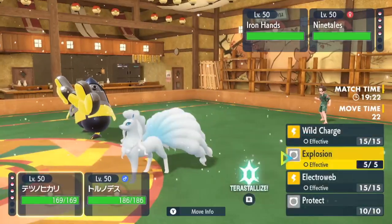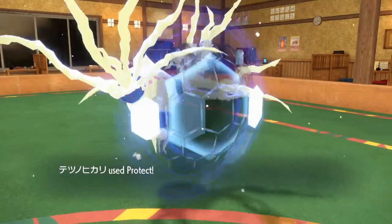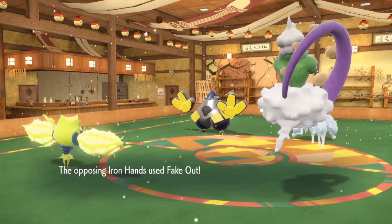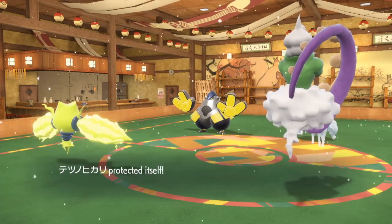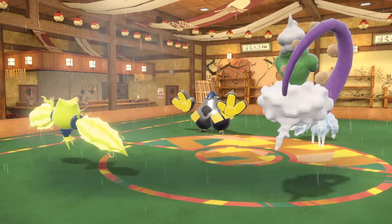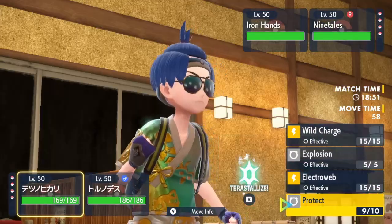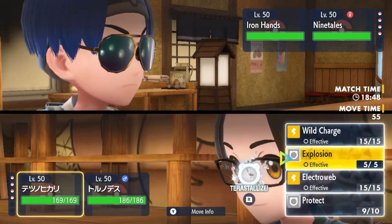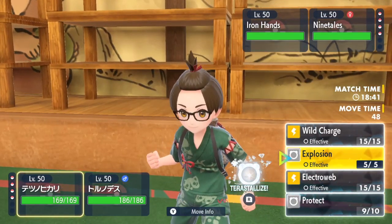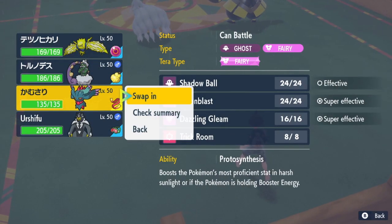I'm going to protect this turn and then go for Rain Dance. He might fake out the Tornadus thinking I'll try to set up weather — he does fake out the Regielecki, so that's great. He's unable to set up Aurora Veil — great turn for me! He has nothing that outspeeds me, he has no Aurora Veil. I'm assuming Ninetales is Focus Sash or Light Screen, so I'm going to Tera Normal explode and double out into Flutter Mane.